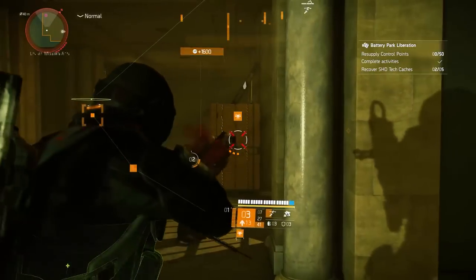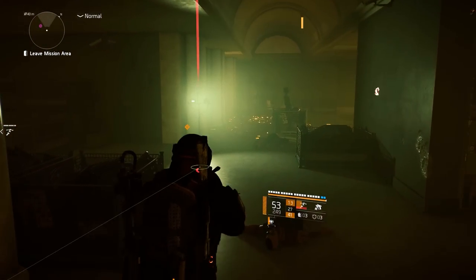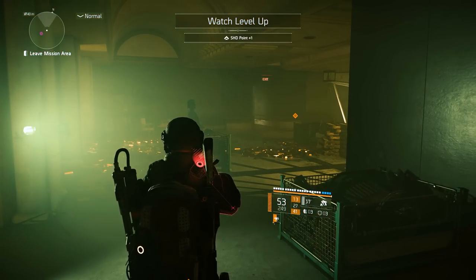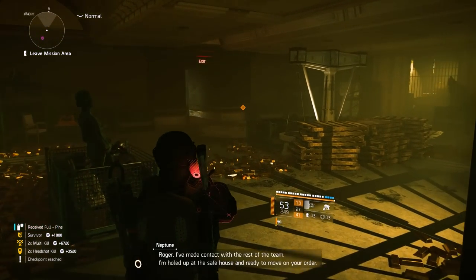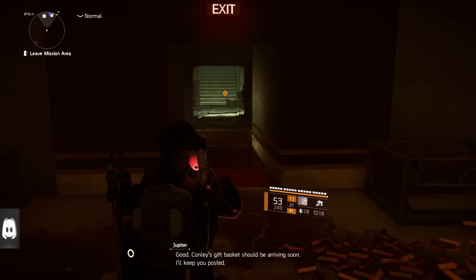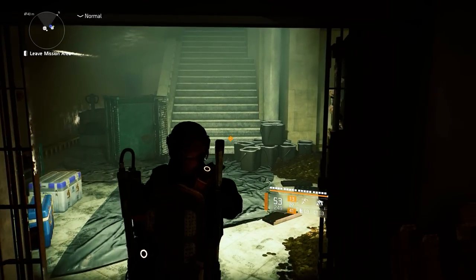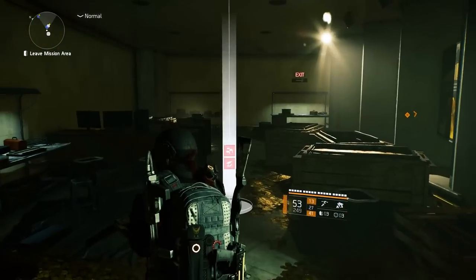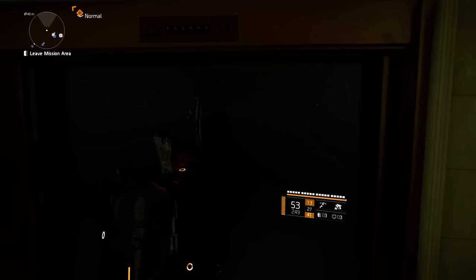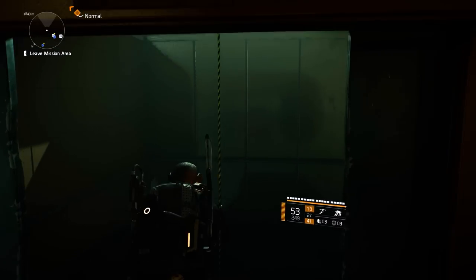Even my aim with shotguns is... it's a pretty ambitious operation here. Surprised they were able to pull it off - they were a crafty bunch. Hostile radio intercepted. Jupiter, this is Neptune - looks like Kina's network is up and running. Hear you loud and clear, Neptune, network's working. Roger, I've made contact with the rest of the team, I'm holed up at the safe house and ready to move on your order. Good - Kali's gift basket should be arriving soon, I'll keep you posted. Oh shit - those are the rogue agents from DC, the contingency plan for Aaron Keener.